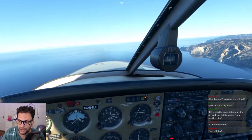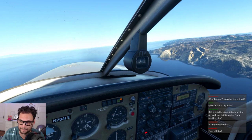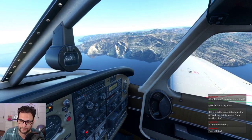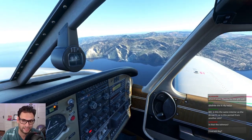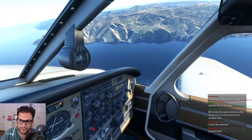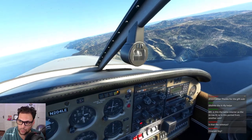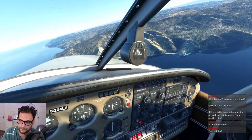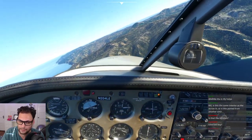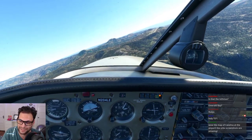Catalina traffic, Arrow 204 Lima Echo, three-mile initial for the overhead break, right traffic 22, Catalina. Nice — I love that departure, getting shot off the end, it's so good. The audio exclamation — that audio was taken from the very first time my instructor took me to Catalina. That audio cue was my reaction to doing that departure for the first time. It's so ridiculous. Catalina traffic, Arrow 204 Lima Echo, one-mile initial, runway 22, Catalina. Holy s*** dude — getting shot off the Catalina aircraft carrier, the USS Catalina. It's so crazy.